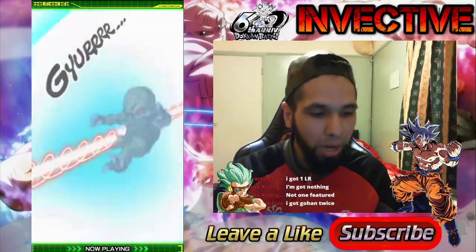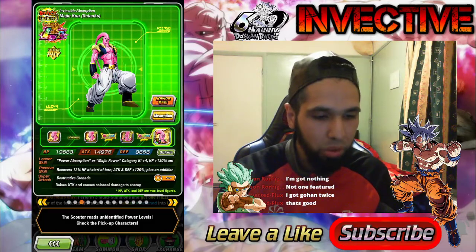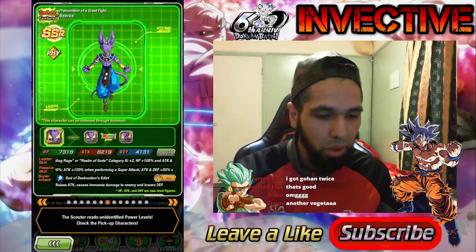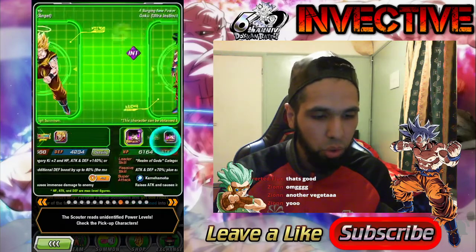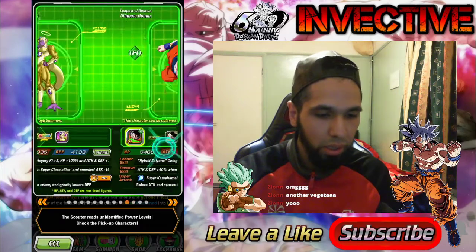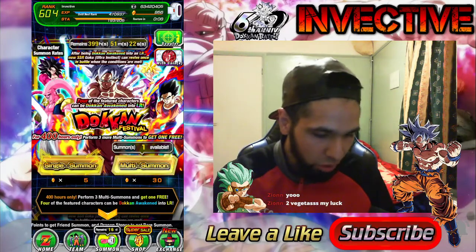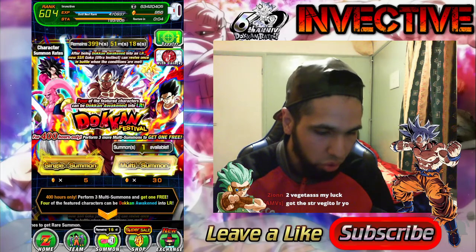So Gohan and Piccolo are there, and Buhan is back on the banner. Gohan is on the banner as well, Super Saiyan 4 Goku, Kaioken Goku, Beerus, Super Saiyan 2 Angel Goku, Ultra Instinct Goku, Golden Freeza - and some SRs as well. They did not change the banners whatsoever.